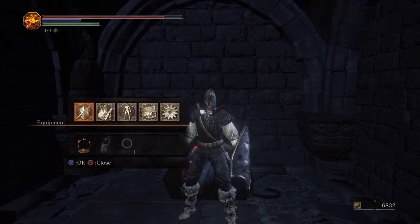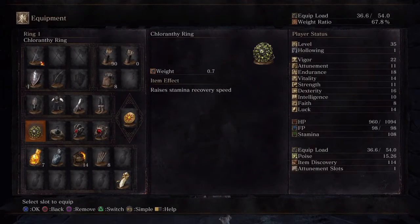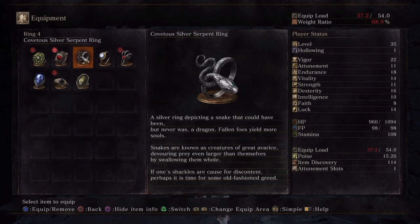You loot it and you will get the Covetous Silver Serpent Ring. That allows you to gain more souls with each enemy kill you make — very useful to power level your character. Here you can see the description: a silver ring depicting a snake that could have been but never was a dragon, etc.